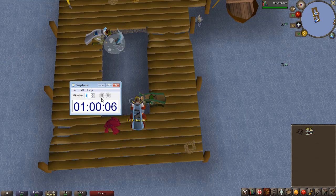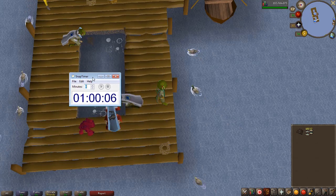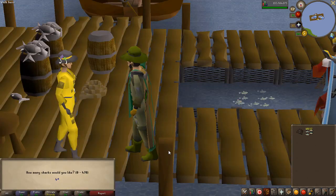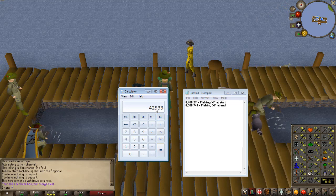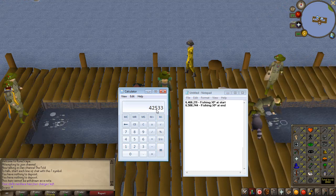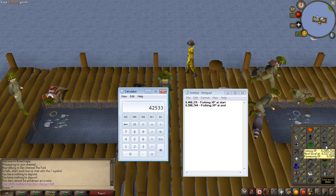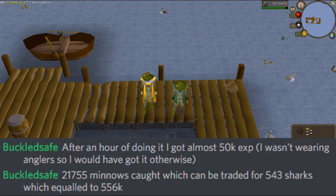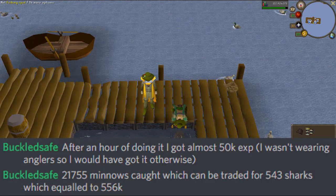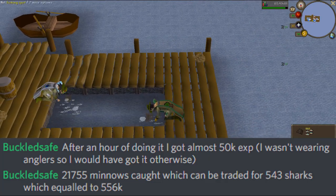After testing out the new fishing method for exactly one hour, I ended up with 18,800 minnows at level 91 fishing, which turned into 470 sharks in one hour. To calculate the XP I gained, I didn't use third-party software — I just wrote down my fishing XP before and after, subtracted the start from the end, and the result was 42k fishing experience. Someone from the clan was also testing it at 99 fishing and reported 21.7k minnows in one hour, turning into 543 sharks and 49k XP.